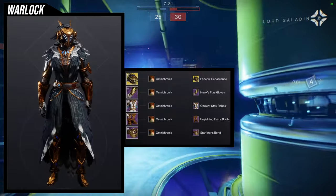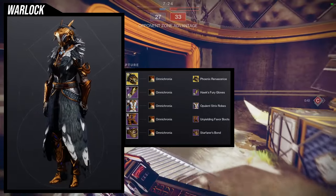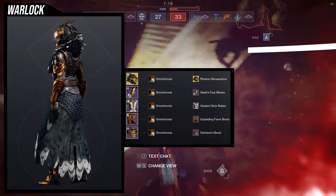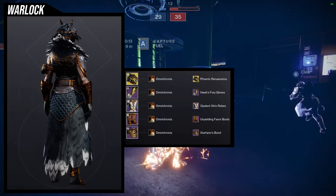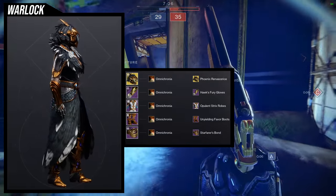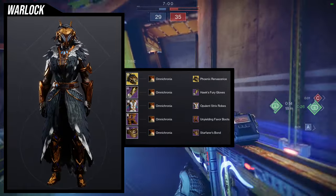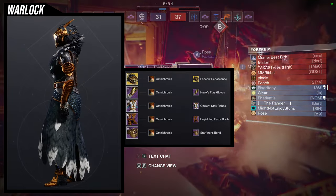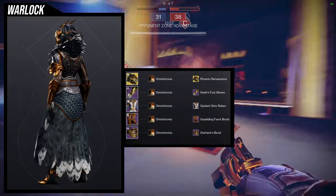For the next set, this is a variation of a set I made with the Opulent Strix robes and the Phoenix Resident ornament for the Dawn Chorus. But this one uses some different pieces. Hawk's Fury gloves are the main focus — that's the arms for this set. Then the Unyielding Favor boots because I wanted more plate down there, and the Starfire's bond because the arms and bond kind of look like they're made from the same set. For the shader, Omnicronia, because Hawk's Fury gloves takes off-colors, which was very annoying, so I just went with one full color.